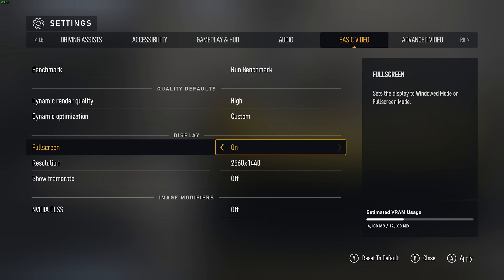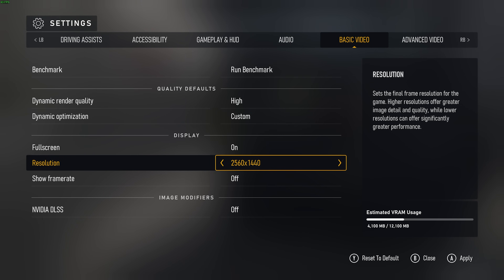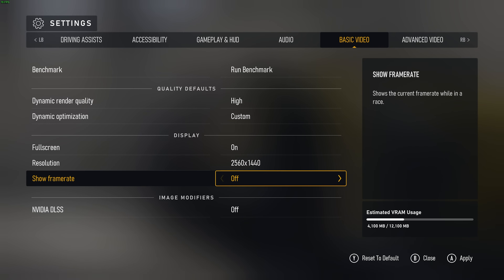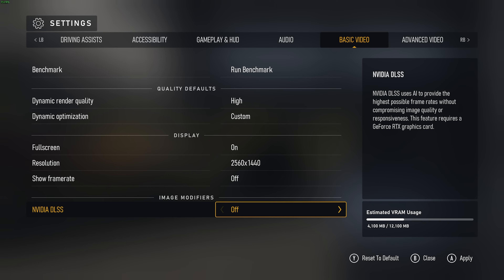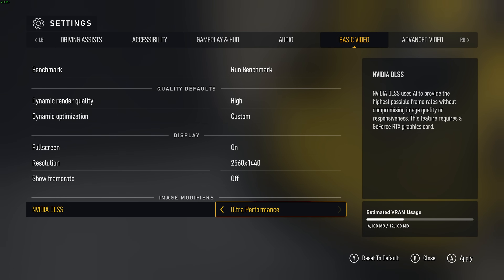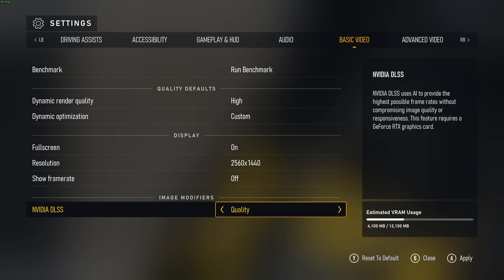For display, you should absolutely have it set to full screen for the most stable, best performance. Resolution should match your display — if you're playing on a 2K display, set this to 2K. We're not going to be rendering pixels we don't see, and if you push this too low, your game will get needlessly blurry. We can use NVIDIA DLSS if you're on an NVIDIA graphics card. Unfortunately, there isn't an AMD or Intel equivalent, which is really disappointing. We have options of auto, DLAA (just for anti-aliasing), then quality, balance, performance, and ultra performance. The more to the performance side you push this, the more FPS you'll get in-game, but push it too far and you'll start getting weird graphic artifacts and glitches. I'd recommend leaving this at quality at the lowest, for a really stable, performant game.